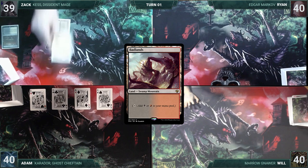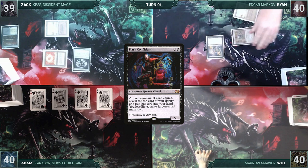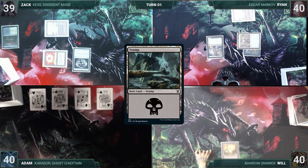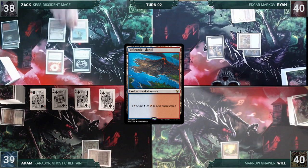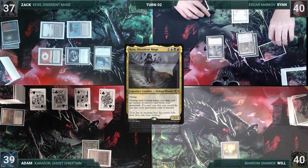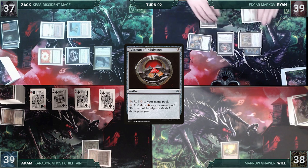Ryan draws and plays a Badlands, casts Chrome Mox imprinting Culling the Weak, casts Dark Confidant, and passes. Will draws and plays a Swamp and passes. Adam draws, plays a Marsh Flats cracking it for a Bayou, and casts Wild Growth on his Bayou. Zack draws and plays Bloodstained Mire, cracks it for a Volcanic Island, and casts his commander Kess, Dissident Mage. Ryan reveals Angel's Grace off Dark Confidant, plays Verdant Catacombs, casts Talisman of Indulgence, and attacks Will with Dark Confidant. Will plays a Swamp and casts a Rat Colony. Adam plays a Man of Confluence and casts Avacyn's Pilgrim.